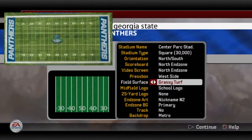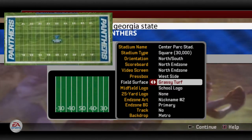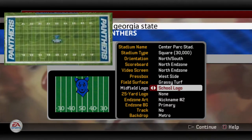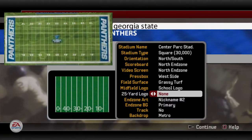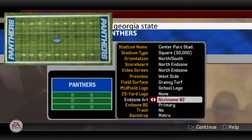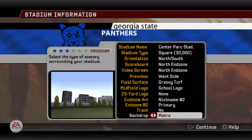When it comes to field surface, a lot of these new teams are going to a grassy turf look. Nobody goes straight artificial anymore — that's too old school. You can go with grassy turf or natural, but I really like the look of grassy turf, as you'll see later in the video. Midfield logo, I went with a Panther logo — really close to what they use on their actual field. 25-yard logo, I think they do conference logos on theirs, but I'm not sure, so I went none there. When it comes to the end zones — nickname number two and primary as your end zone background. They have Panthers written with the blue background. They don't have a track around the field, and since they're right in the middle of Atlanta, I went with the Metro backdrop.